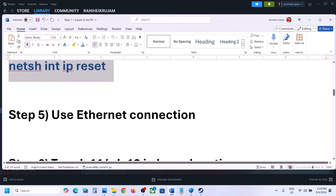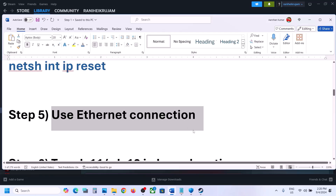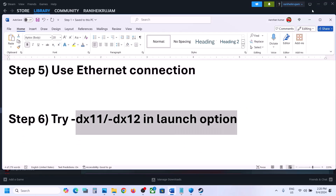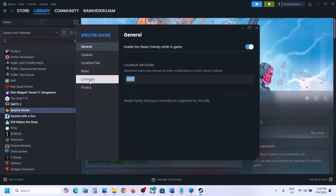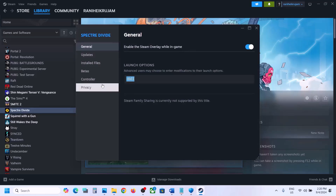If still not working, the next step is to use an Ethernet connection. If you have an Ethernet cable and your computer has an Ethernet port, use the wired connection for internet and check. The next step is to try DX11 or DX12 in Steam launch options. Right-click the game in Steam, select Properties, and in the launch options type -dx11. If that doesn't work, change it to -dx12. If neither helps, remove the launch option and follow the next step.